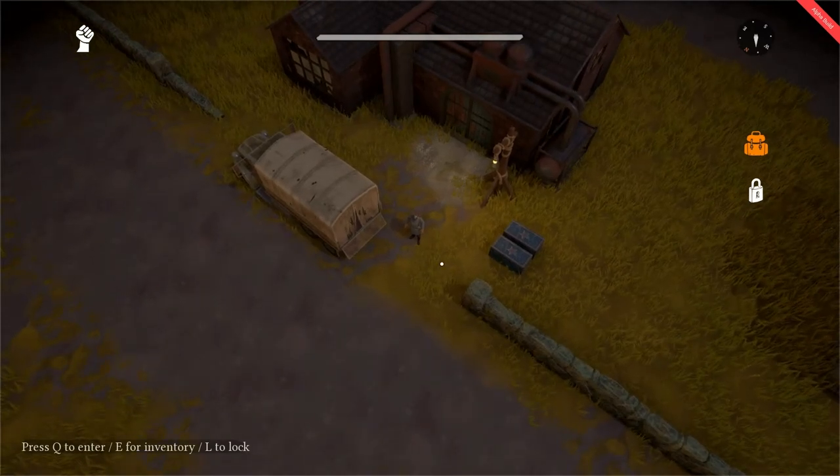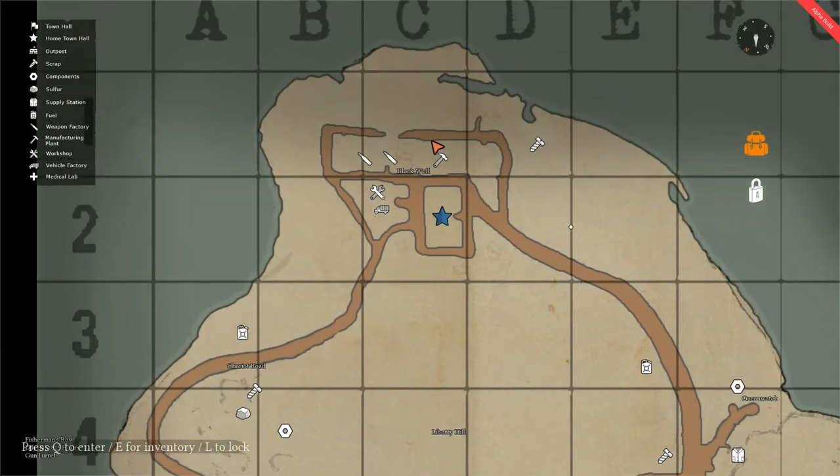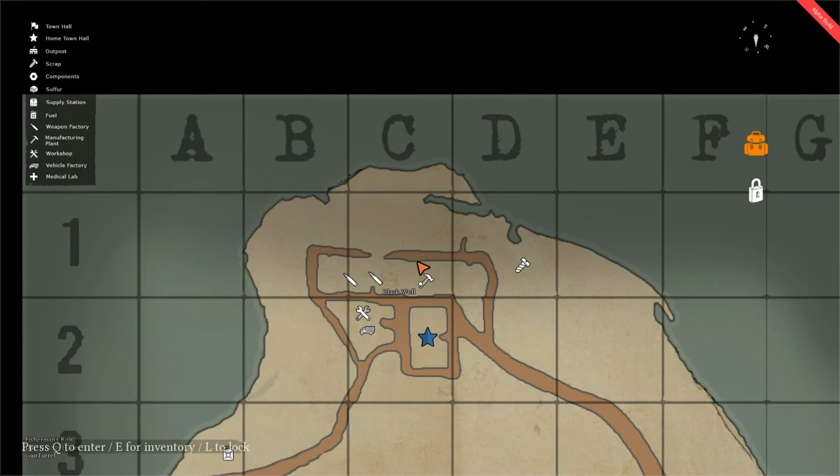This we do at a manufacturing plant. As indicated in the previous lesson, if you look on your map, you look for the hammer icon which indicates a manufacturing plant.